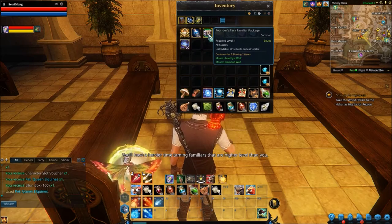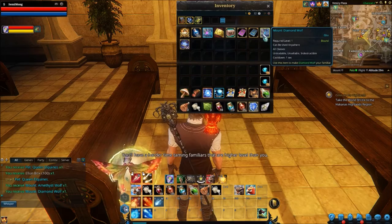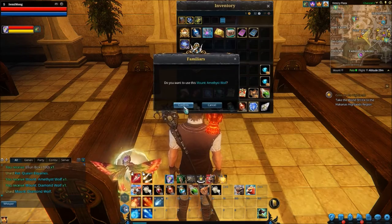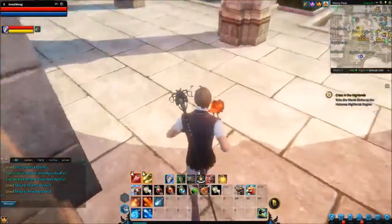Now let's open up everything else. The founder's pack familiar package — this is what I've been waiting for. The diamond wolf! There we go. And the amethyst wolf. Goddamn beautiful boys.